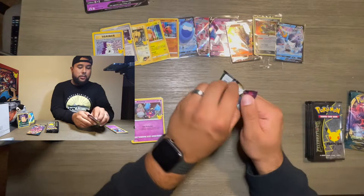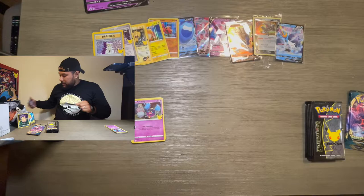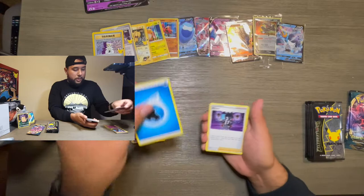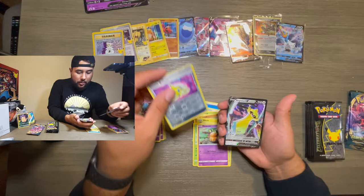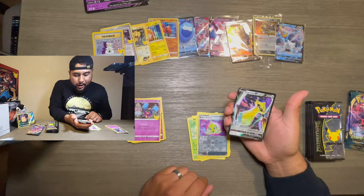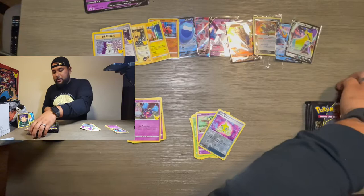Vivid Voltage — I don't know much about this one either but I do know there's a really nice Pikachu you could pull from this, so let's see. Water Energy, Metang, Kakuna, Rockruff, and — at least we got a V card — a Grapploct. I probably butchered that but you know what, it's okay.